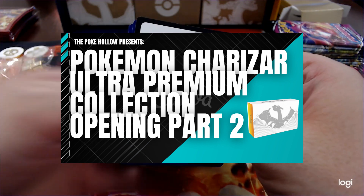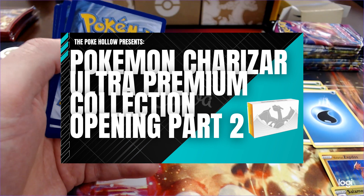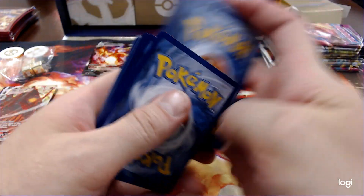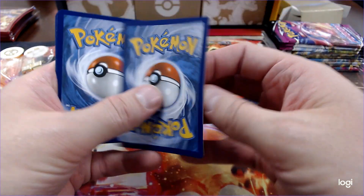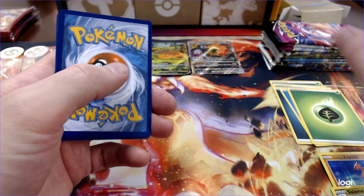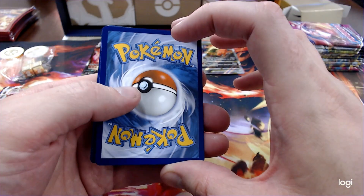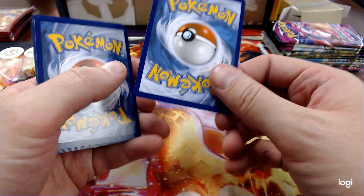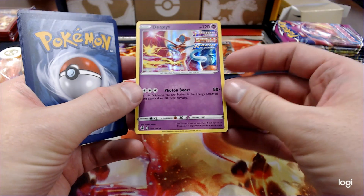I did go in today and pre-order my Crown Zenith and my Scarlet and Violet. I got an Elite Trainer Box for both, as well as two boosters. So we will be doing those.